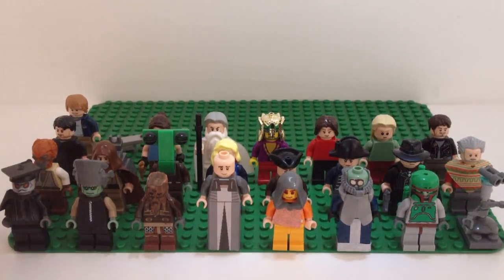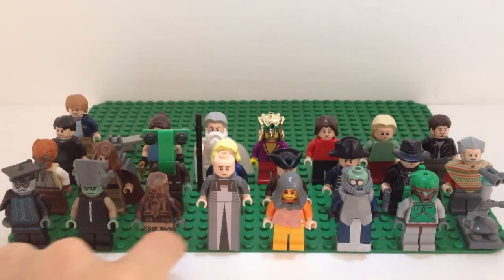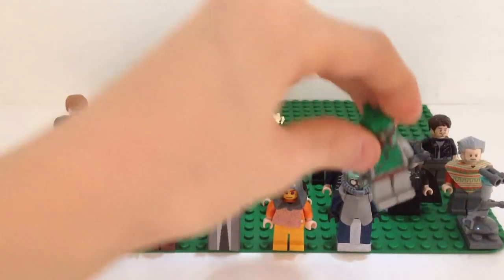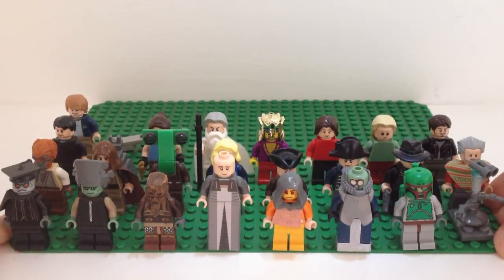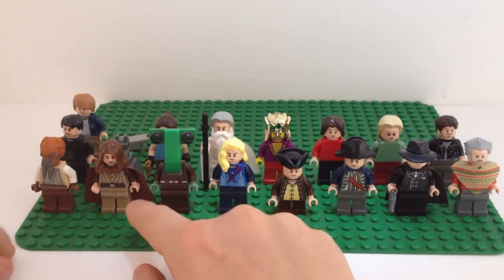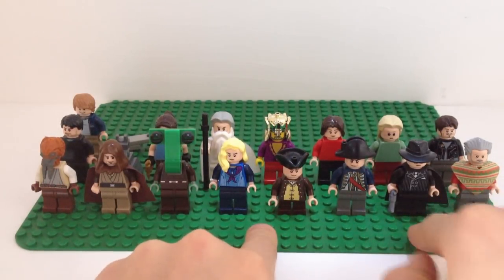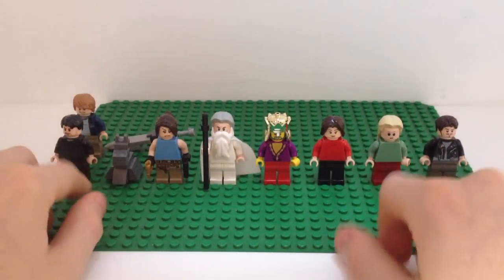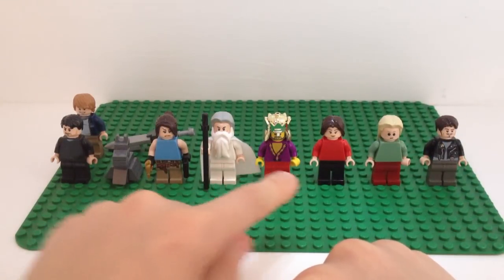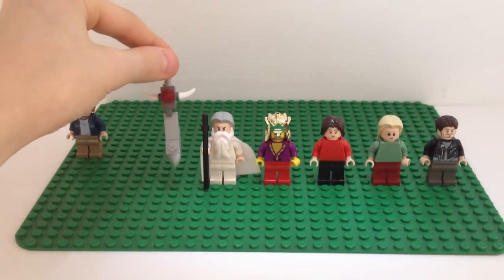Now my favorite part — my custom figures, which I'm classing as minifigures. We have two Neimoidians, Poggle, Lott Dod, Wat Tambor, a custom Boba Fett with a clone trooper head, a little droid thing, Shaak Ti, a Jedi, Biff, Satin, and from Pirates of the Caribbean: Lord Beckett and Admiral Norrington. Then Indiana Jones, Major Toht, Harold Oxley, a Death Eater, Canine, Lara Croft, Saruman, a king, Miranda, Stevie, Gary, and me holding the Sword of Godric Gryffindor.